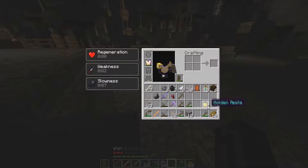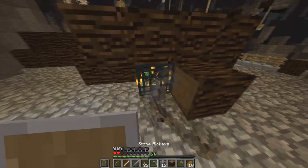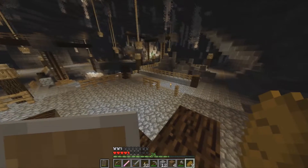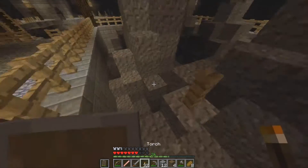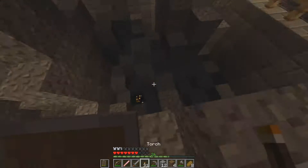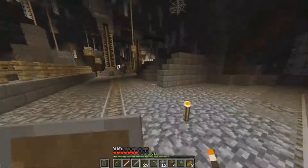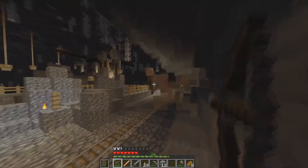I ran out of zombie flesh, gotta switch. I need to find the spawner and break it before it kills me. I need to eat some actual food before I die. What's this? Just some gravel. Spider spawner in the middle - as long as it's lit up it should be okay. I can't really shoot them once they come around the corner.